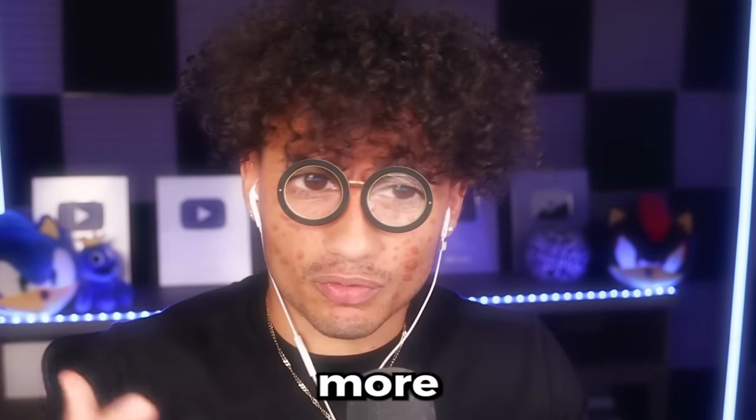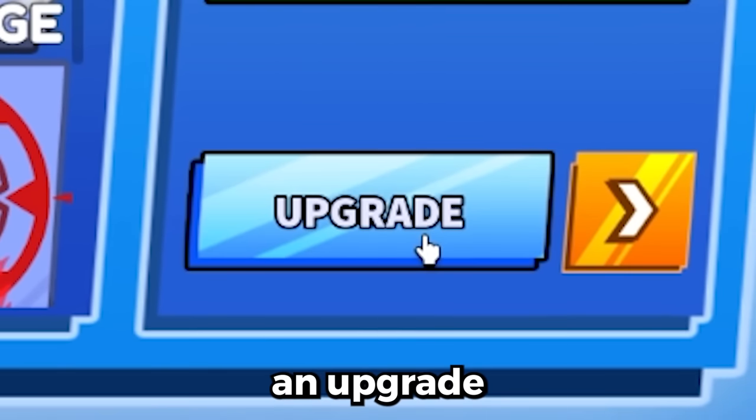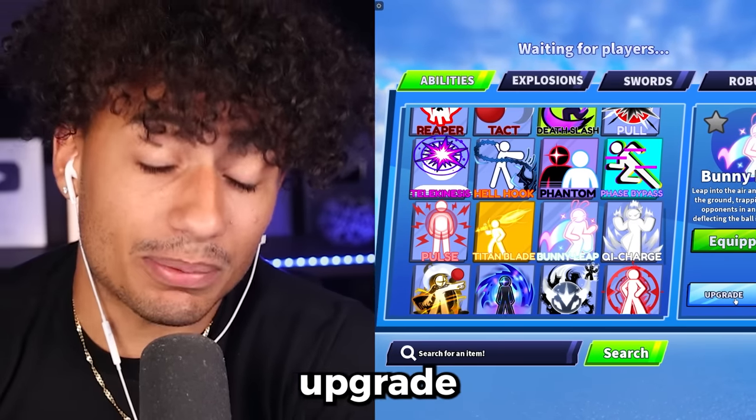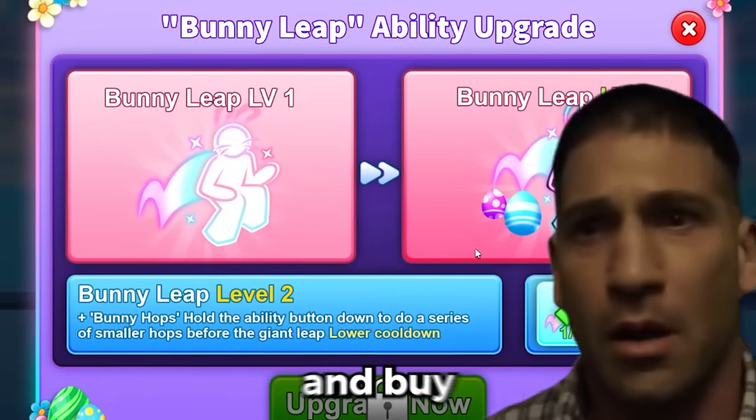So you might be asking, Fulton, how are you going to lose more Robux today? Well, if you go over to the Bunny ability, as you can see down here, there's an upgrade button. And when you click this upgrade button, guess what? The only way to upgrade it is to spend Robux and buy more spins.